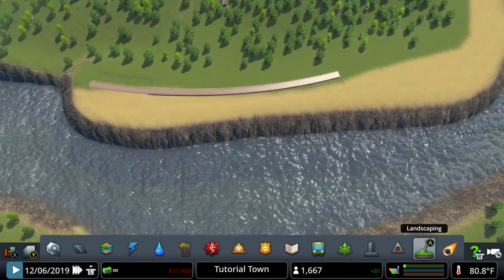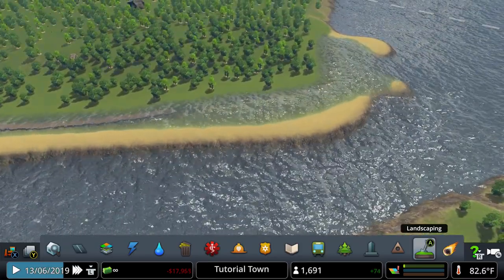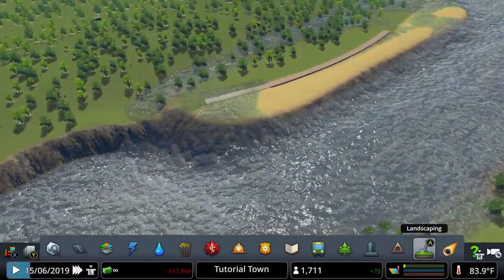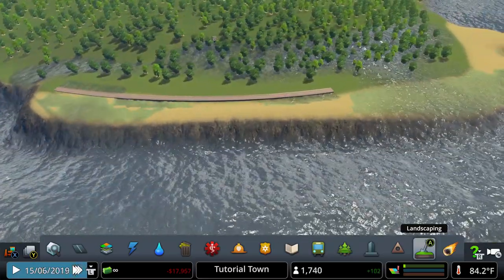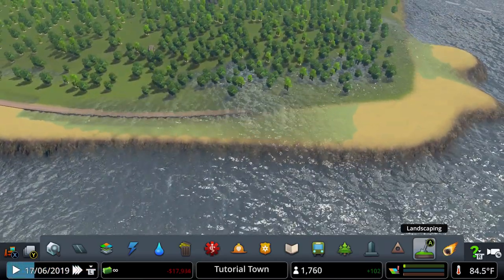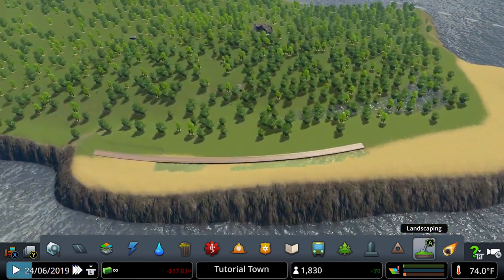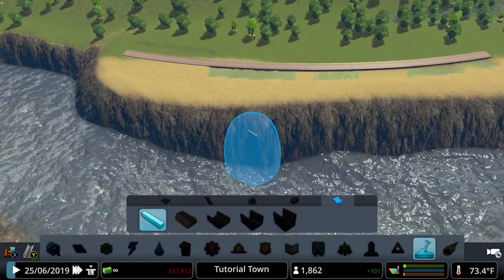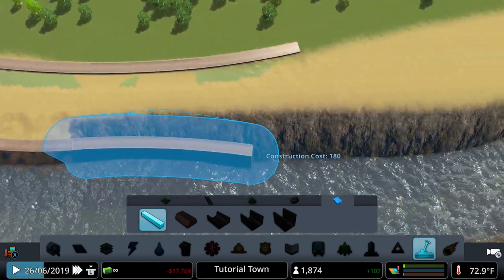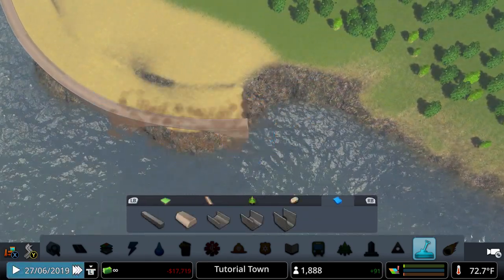Just let the game run and the terrain will adjust. Sometimes you might get a little bit of flooding. After it gets done flooding, you've adjusted the area and updated the game on what's going on with your terrain. Once the water goes away, you can now place the quays right there and go around however you like.